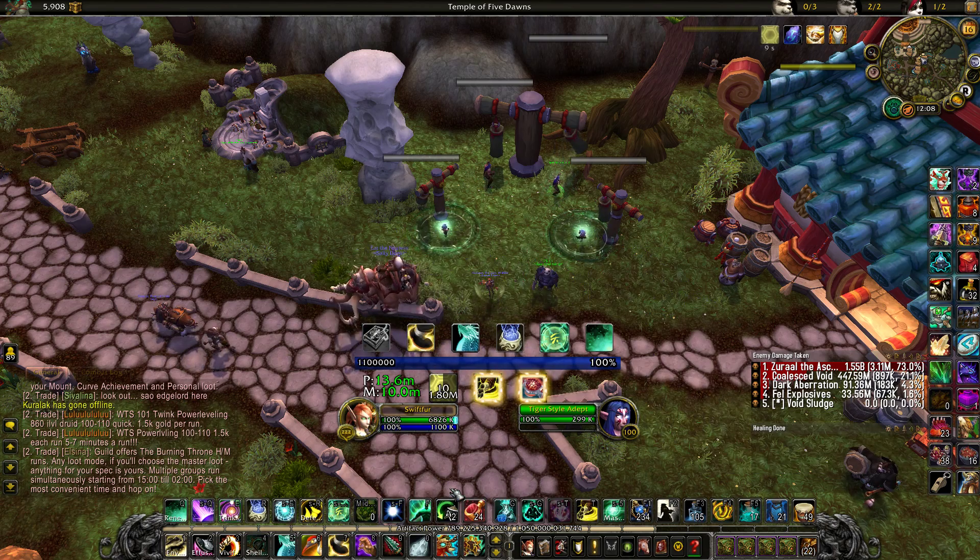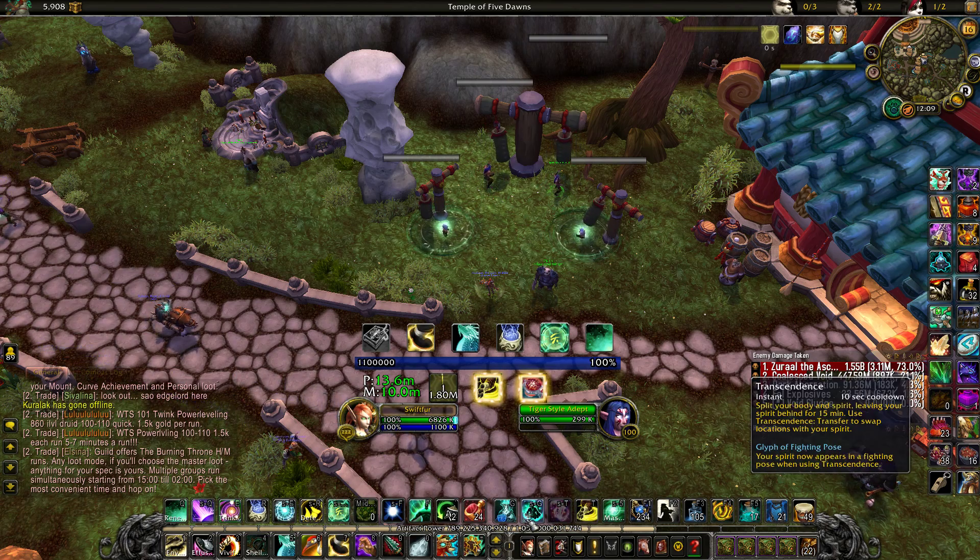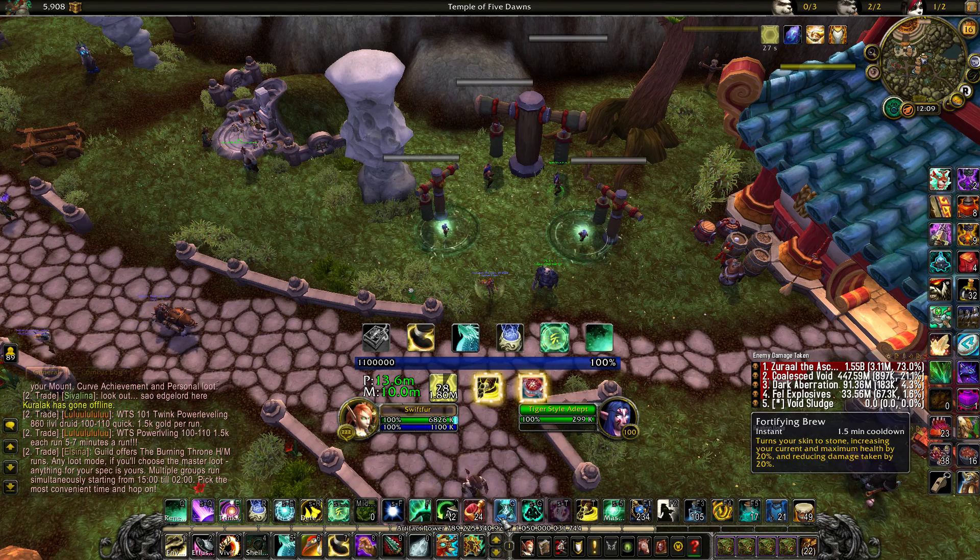You can gauge based on how much missing health you'll have whether you need something heavier like Diffuse Magic or Dampen Harm, or if you can get away with something lighter like Fortifying Brew.